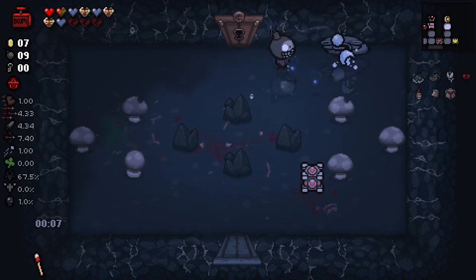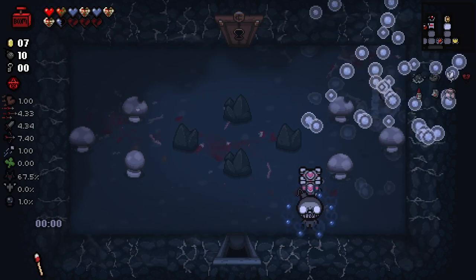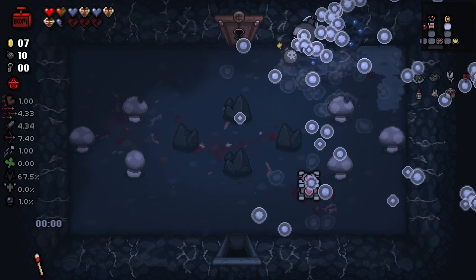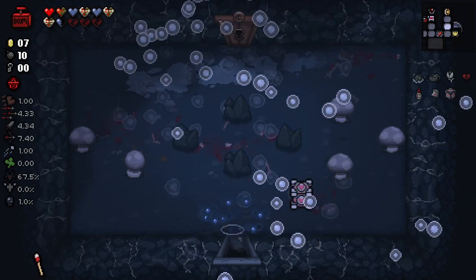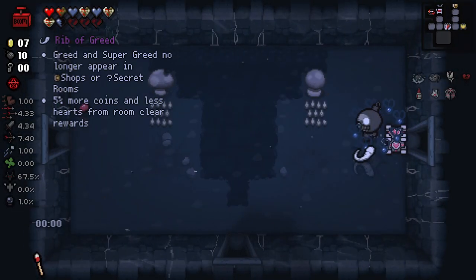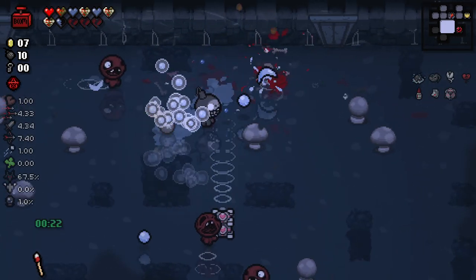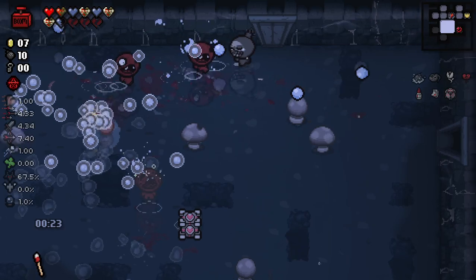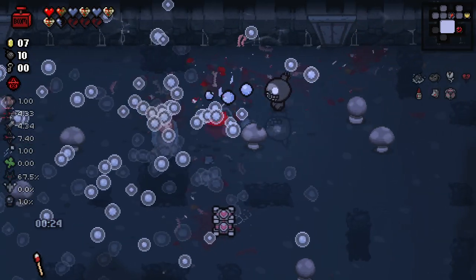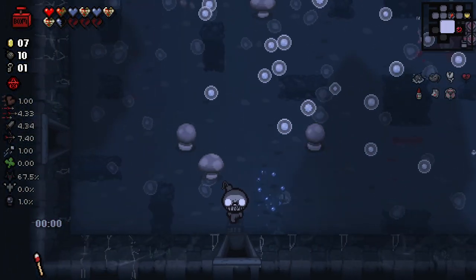Companion cube is absolutely killing it right now. No way it did - no way! With remote detonator, it never stops firing! We just found an absolutely busted synergy. So now whenever an enemy drops one of those, it's just going to constantly produce slow-moving shielded tears that surround the bomb and cover the room. That's incredible - not great for our framerate, I'll admit.